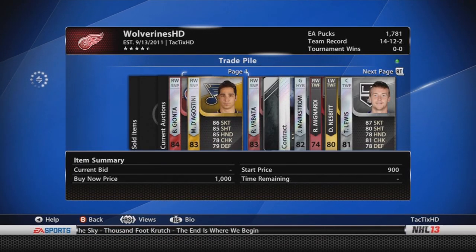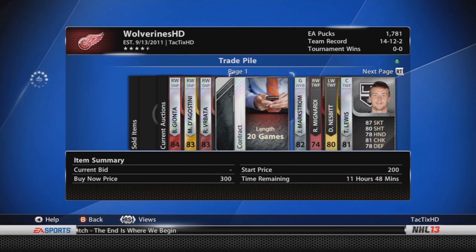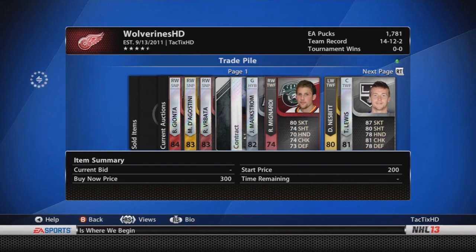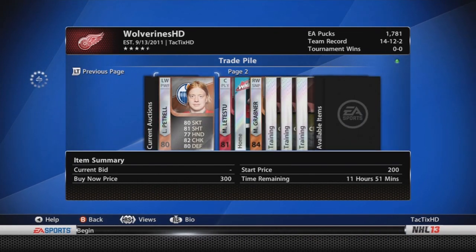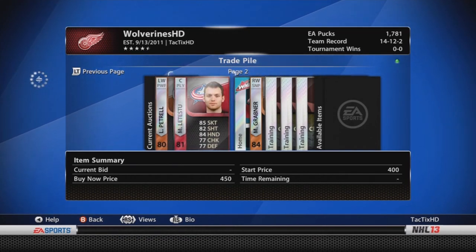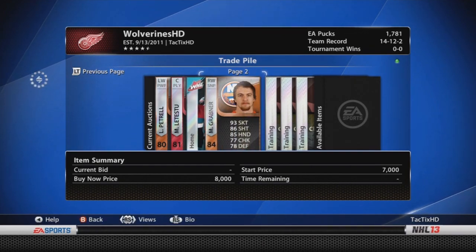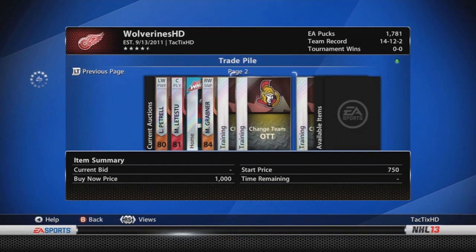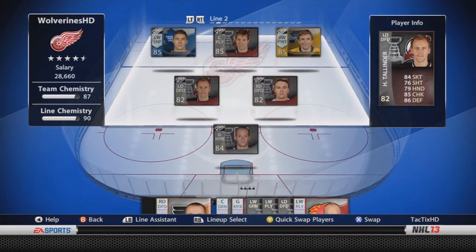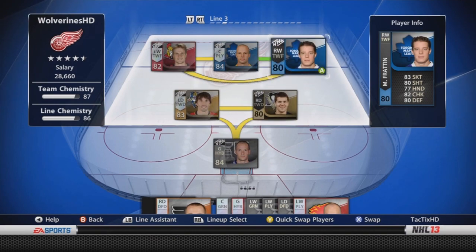How's it going guys, it's TacticsHD here with episode 9 of my NHL 13 Hockey Ultra Team Road to Glory series. I'm just looking at the trade pile — a lot of cards in there after the pack opening last episode. Nothing really too expensive besides the Grabner. Hoping to get 8,000 pucks from him. I also got a few change team cards to give me some pucks.